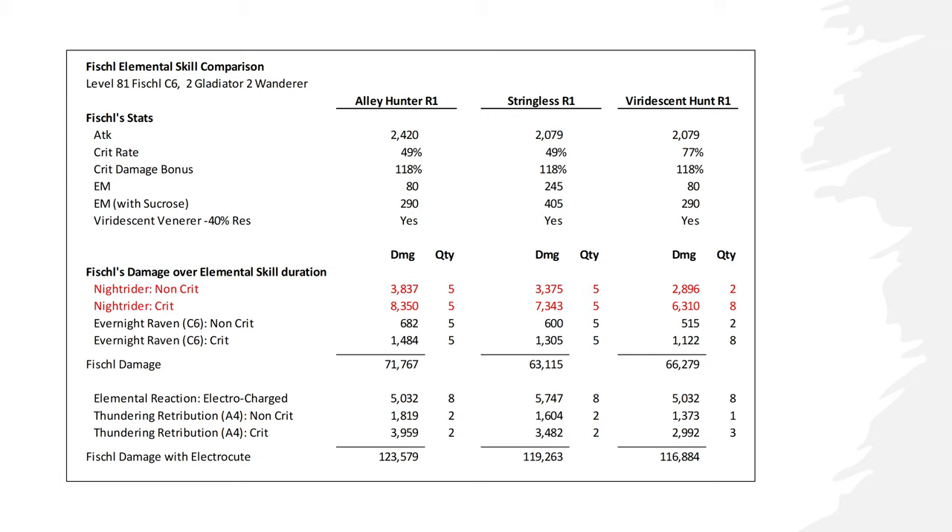The second part of the damage section calculates the damage from Fischl's Constellation 6, where Oz attacks for 30% of Fischl's attack value whenever your active character attacks. Again, I've assumed 10 instances of damage here.